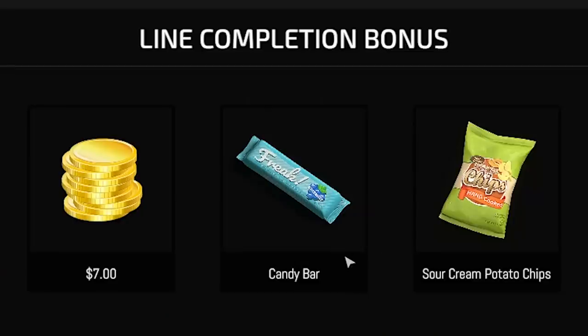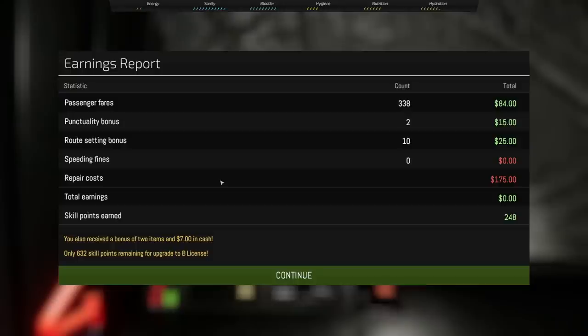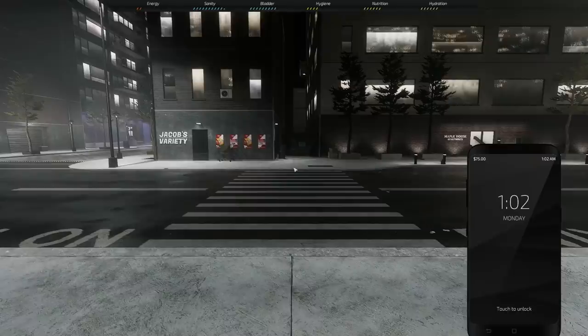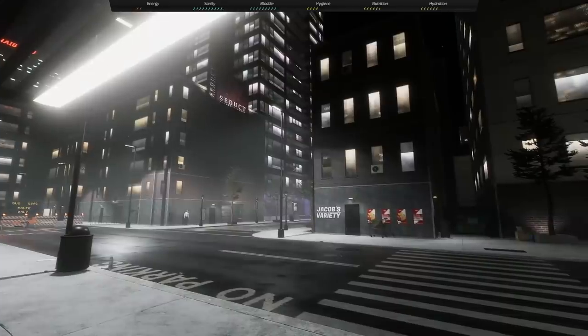I got a candy bar and a bag of potato chips for my good work. Oh, the repair cost. Total earnings: zero. I wonder if they took all the money I had gotten from playing the game regularly — they did not. So you just lose everything you could have made. I guess it's back to my sweet crib for me. Hope you enjoyed this episode of Metro Sim Hustle. Until the next time, stay foxy and much love.